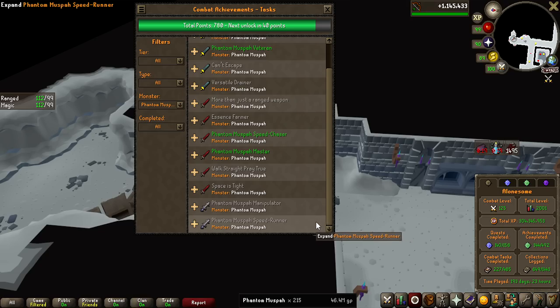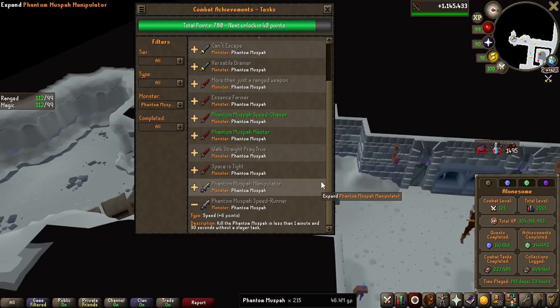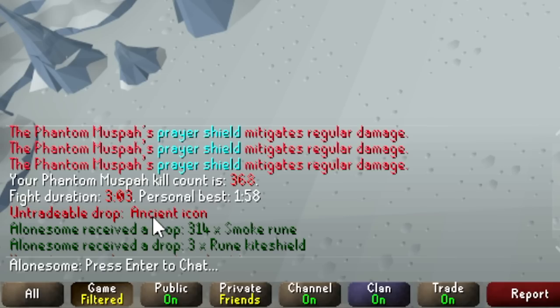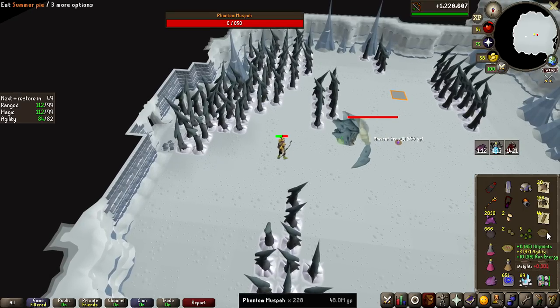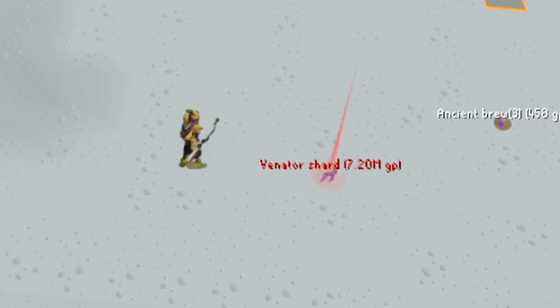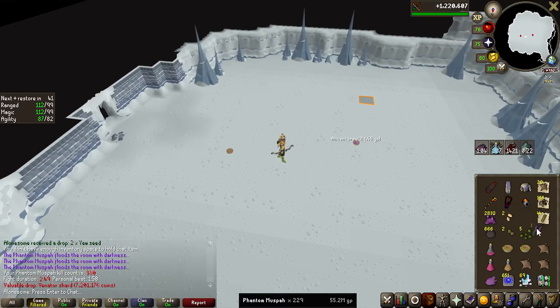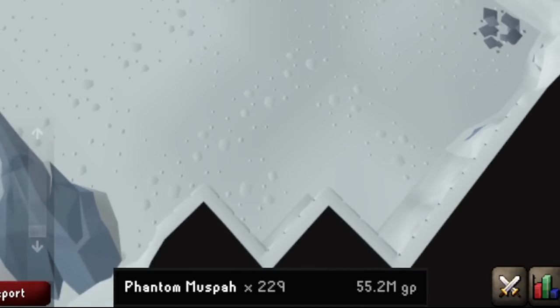If I ever want to get the Muspa Speedrunner Grandmaster achievement of 1 minute 30 seconds, it would have to be with a Zaryte crossbow special attack using Ruby bolts and also Sapphire bolts for the prayer shield. We just got back-to-back ancient icons — look at that. More money! Third Venator Shard in 229 KC, definitely lucky. 55 million GP made so far — that is wild.